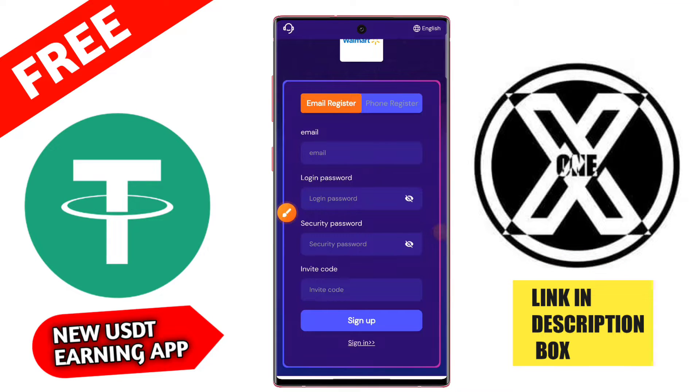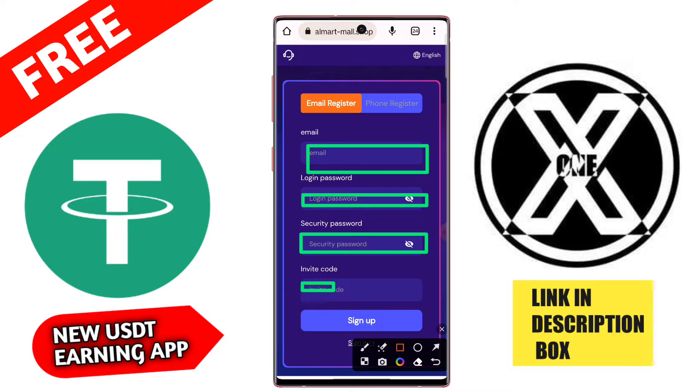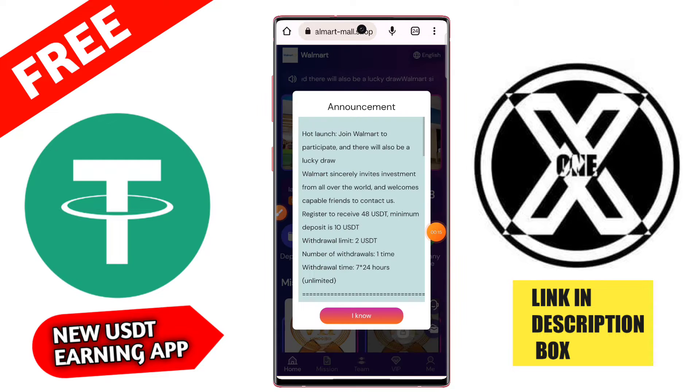Hey guys, in this video I am going to show you the Bear Society mining application. First of all, type your internal email ID, then login password, then security password, then invitation code, and click here to sign up. After registration, you get a signup bonus — guys, after registration you get 48 USD from this application.